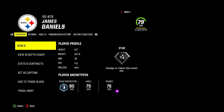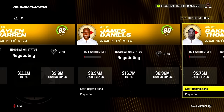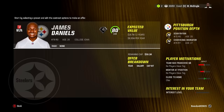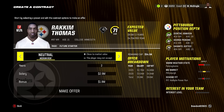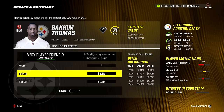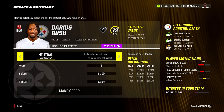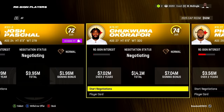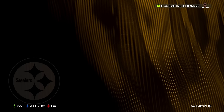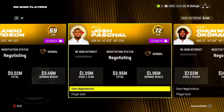We have some players to re-sign. I don't know if we want Deontay Johnson back — he's already 28 and not interested. But he was really good last year and isn't that expensive — five years, 76 million — and he takes it. Pat Friermuth we'll obviously bring back: five years, 75.5 million, and he re-signs. James Daniels is still very good, hasn't allowed a single sack. Not interested at four years, 41 million — he doesn't take it, so we'll try to up that in the offseason.